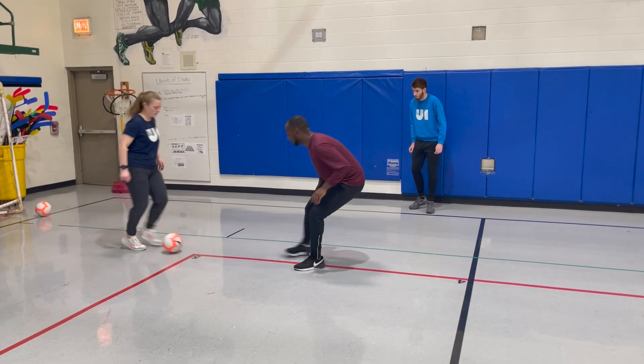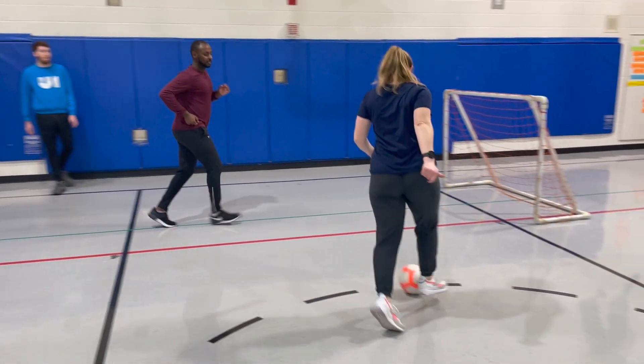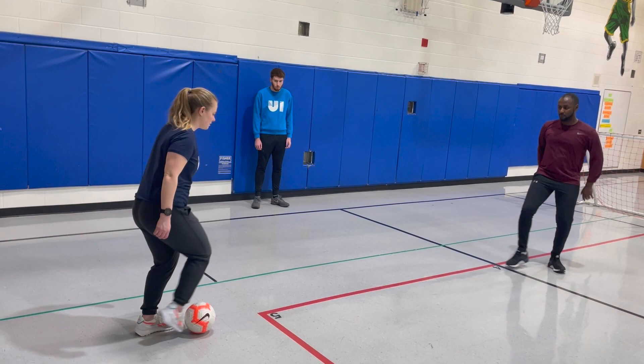Week 8 passing 2.0: the give-and-go. Player one dribbles up to a defender and then passes to a teammate. They then run around the defender, and their teammate passes it back to player one.